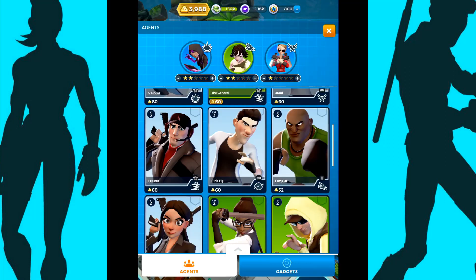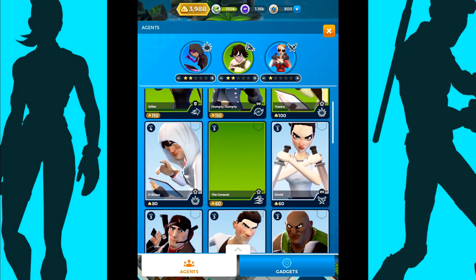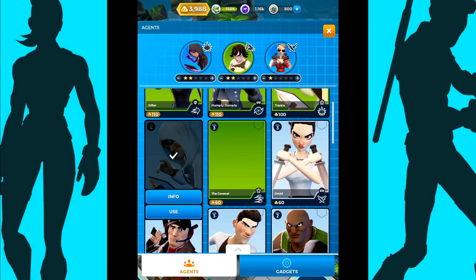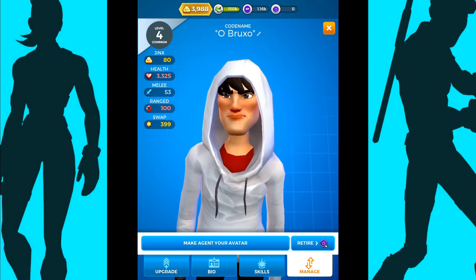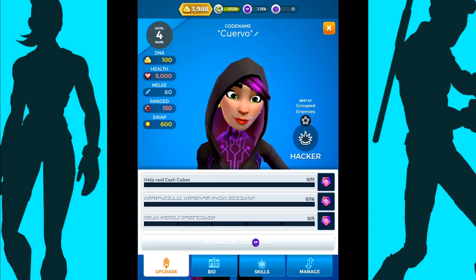The other thing is that the higher level an agent is, the more tokens you'll get if you choose to retire them. I've got another Bruxo here — if I choose manage and hit that little button in the bottom right corner, because this is a level 4 agent you'll see that I get 4 tokens in return if I choose to retire him.